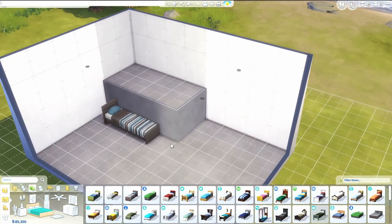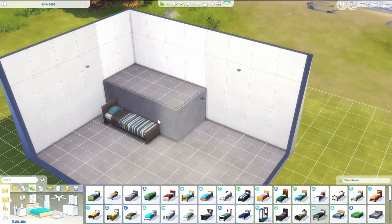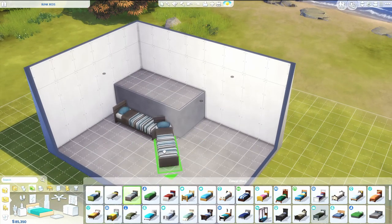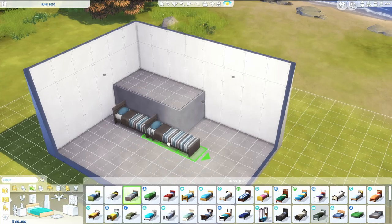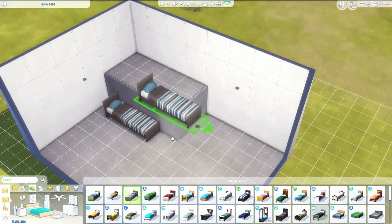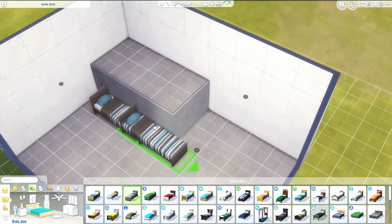You want to press Ctrl+Shift+C to bring up the bar and type in bb.moveobjects on. That way we're going to be able to place furniture in places that we couldn't before. You should also know that you should hold the Alt key to move furniture around freely instead of being stuck to the grid.